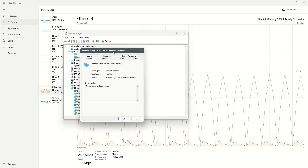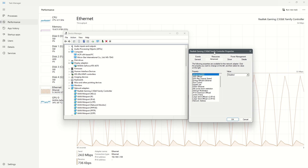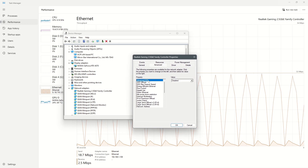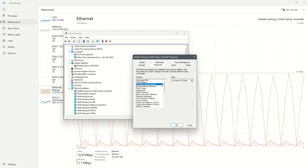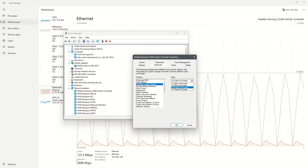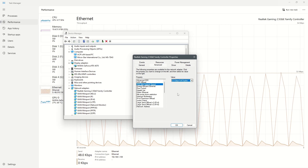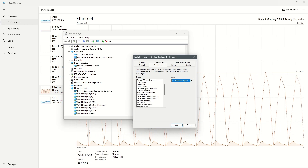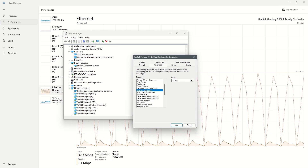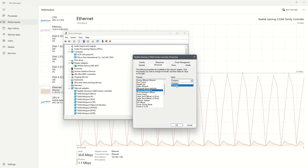Go to the Advanced tab and check the following two options. First, check EEE Max Support Speed and select the option that matches the maximum speed of your router — in my case it was 2.5 Gbps, full duplex. Second, and most important, check the option called Interrupt Moderation and ensure that it is enabled.